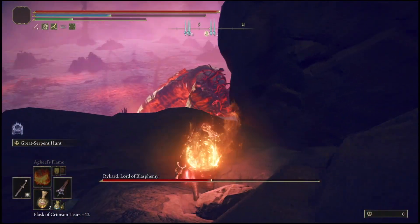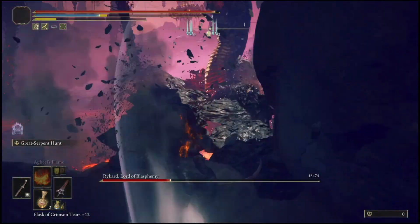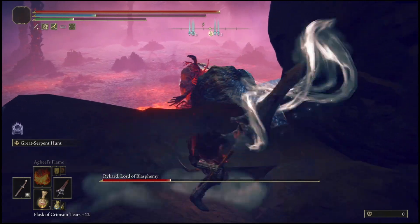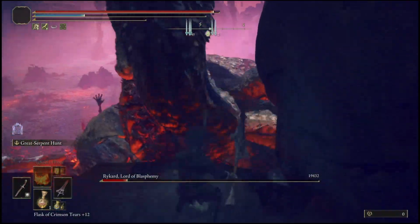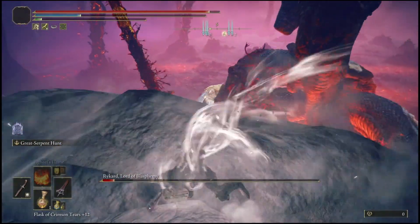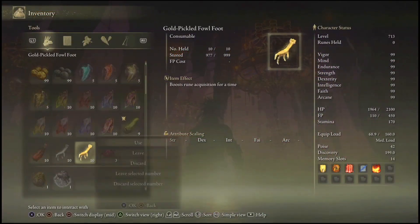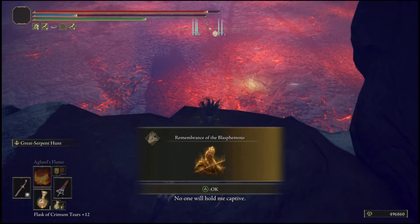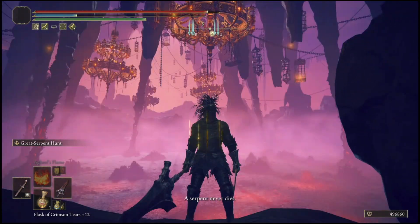Once you've survived the skull barrage, I don't think he does it again. Just continuously spam him with the L2 special attack — that will break all his animations and he cannot do anything to hurt you at all. The only thing that can hit you up here is his special red attack, so keep that in mind. Go to town, continuously break his posture, and once you've killed him you get 500,000 runes for defeating him.